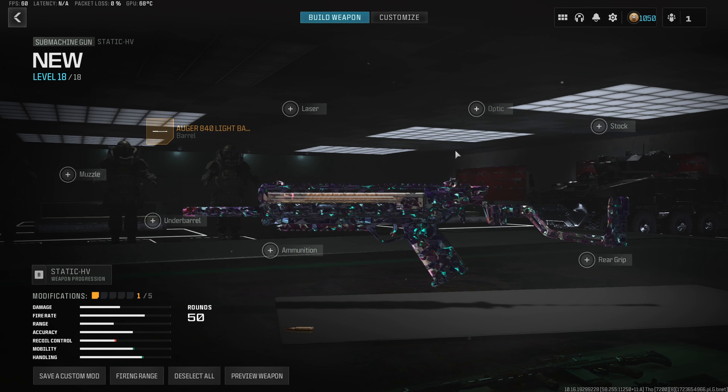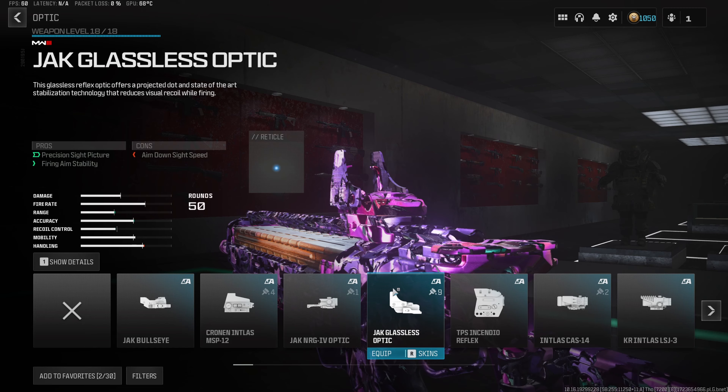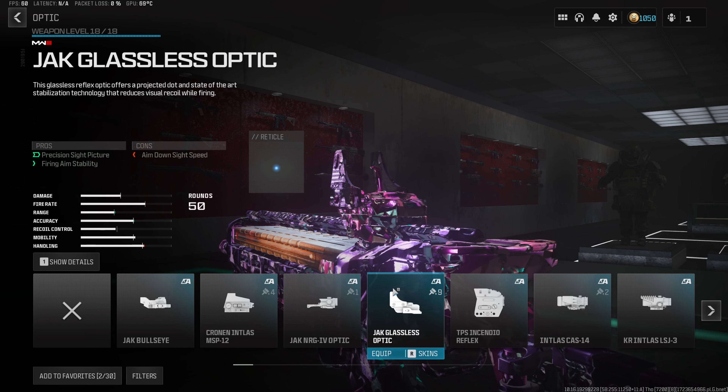For the second attachment, we want to throw an optic onto the build, and the one we're rocking is the Jack Glassless. This thing is super clean, very easy to use, and it gives the least visual recoil out of any optic in the game right now, turning this build into an absolute laser.